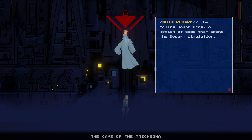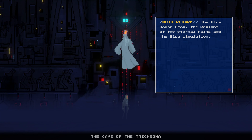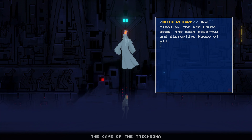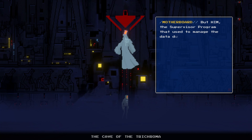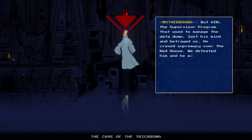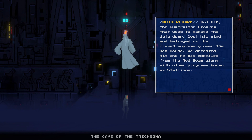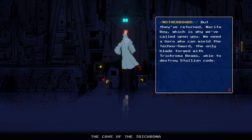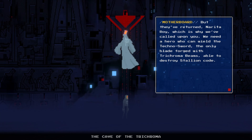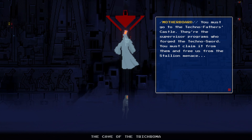The yellow house beam, a region of code spanning the desert simulation. The blue house beam, the regions of the eternal rains. So that means there's three main levels, maybe. And finally, the red house beam — the most powerful and disruptive house. Him, the supervisor program who used to manage the data dump, lost his mind and betrayed us. He craved supremacy over the red house. We defeated him and he was expelled from the red beam along with programs known as stallions. But they've returned — which is why we've called upon you. We need a hero who can wield the techno sword, the only blade forged with trichroma beams able to destroy stallion code.